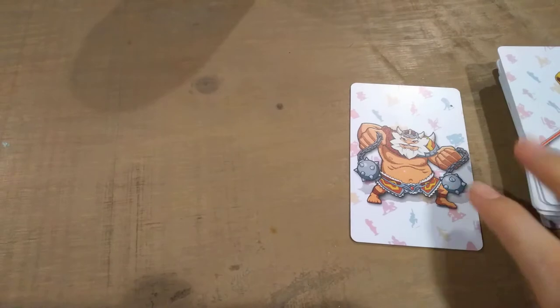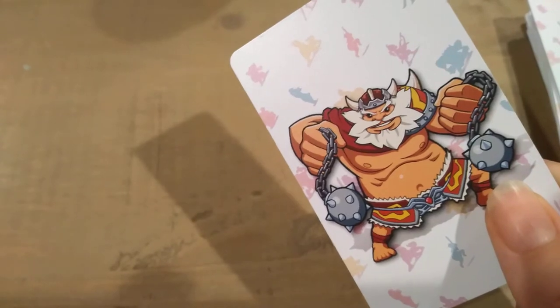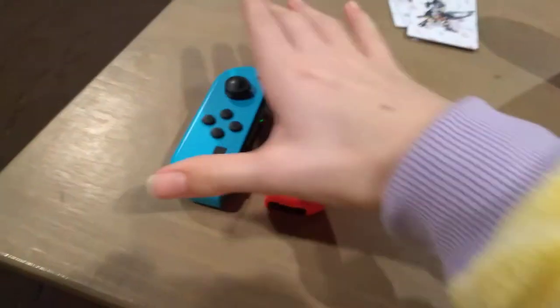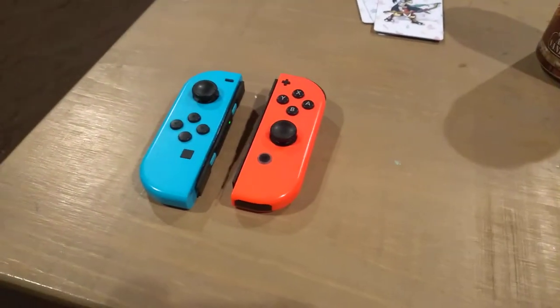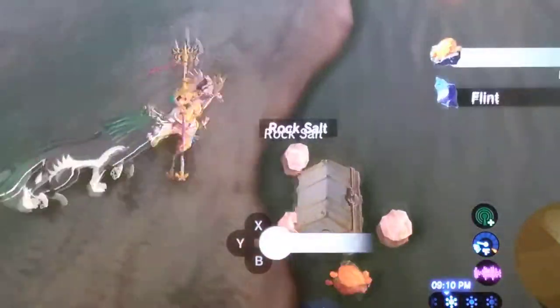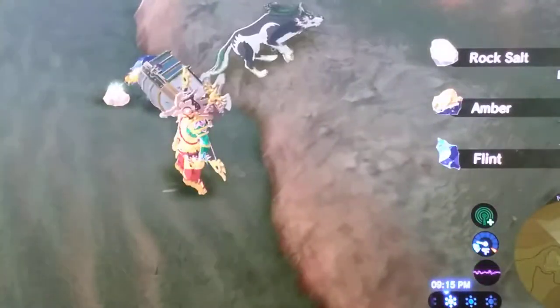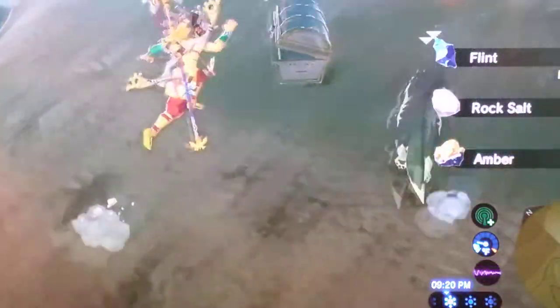Last and to me the least, we have Daruk's amiibo card. Daruk dropped a lot of ores, salts, and a Stone Smasher. I prefer to just not even have that because I am horrible at fighting with two-handed weapons. Better luck next time, I guess.